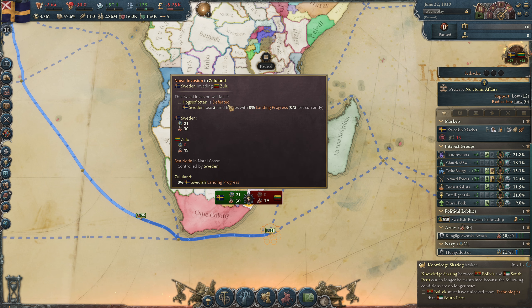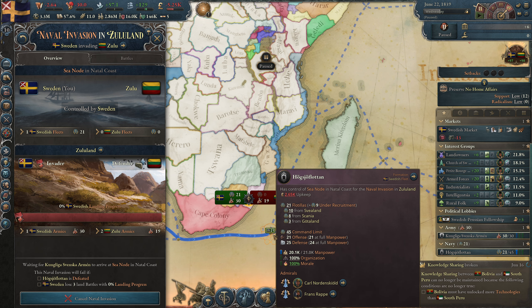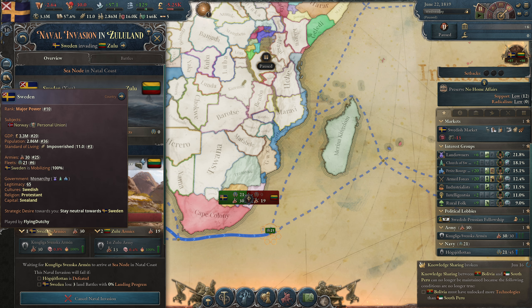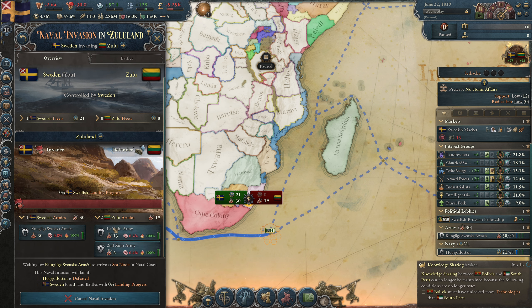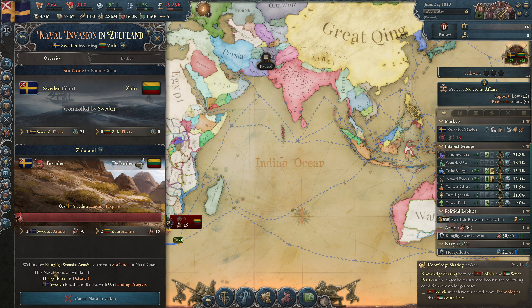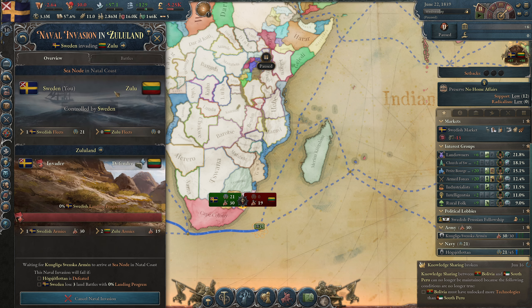The naval invasion will fail if our fleet is defeated or if we lose three land battles with zero landing progress. This is the sea node on the Natal coast. We have 21 boats and they have zero. In Zululand we will be the invader with our army and these will be the defending army with 13 and six. You can see all the battles here but we have no battles yet.